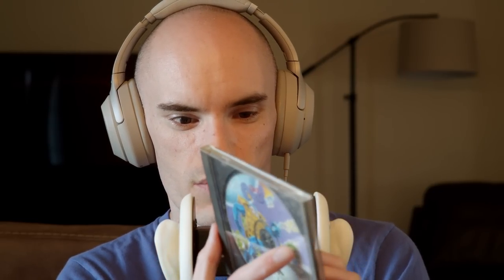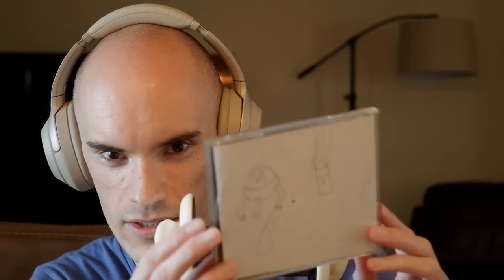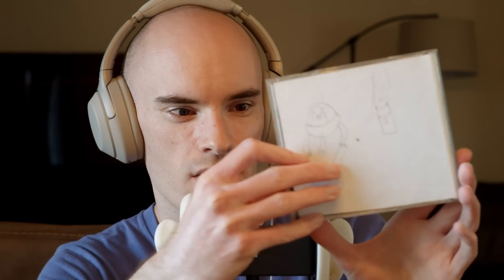I have here the original ChexQuest disc. It did not come in a jewel case — I believe it came in its own plastic or paper sleeve. But I don't have that anymore. What I do have is this jewel case that I made when I was a kid. It was just a blank jewel case, and I ended up cutting out a piece of paper and inserting it into the side for the spine and the back. I did not make cover art — how am I going to top that?